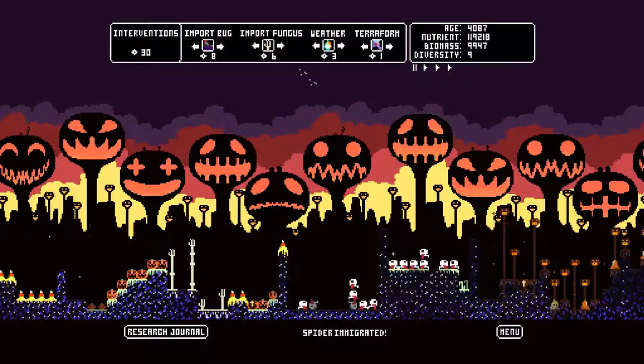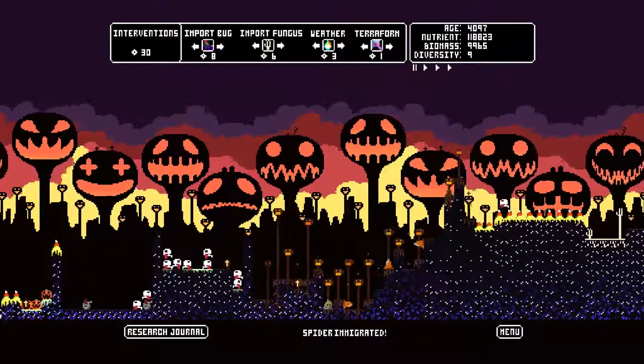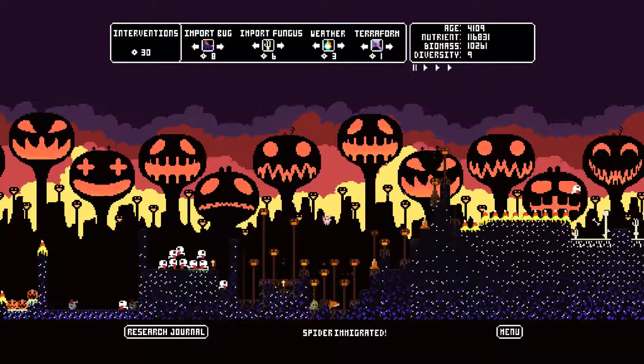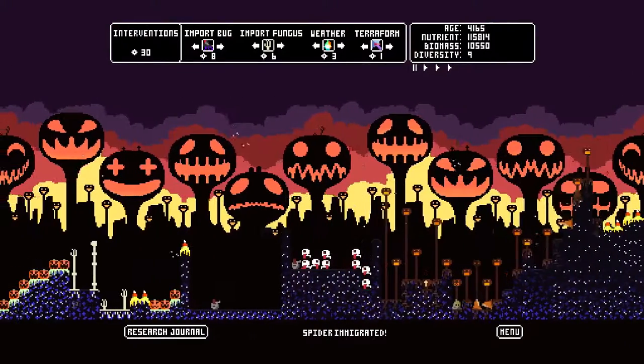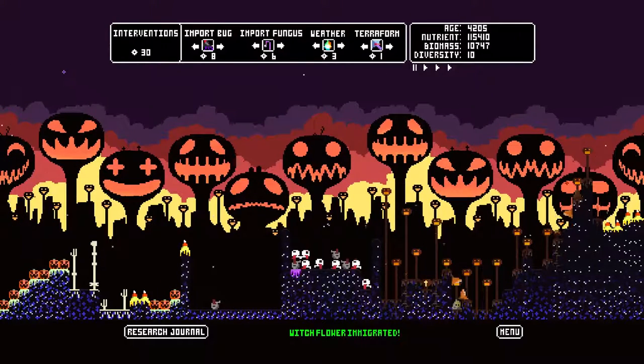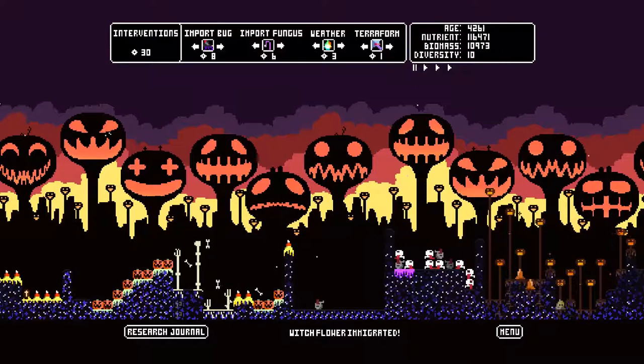Let's just let them lick it all up — they'll eat their own dead, they're basically roaches. They make a great cleanup crew and clean up after their own corpses. Look at that — that was a fast cleanup. Now we can fill that in with the last plant type. We have plenty of interventions, so let's not be too conservative here.